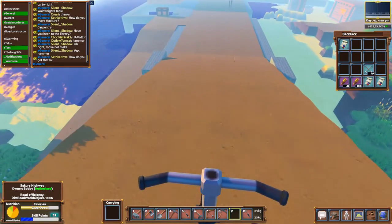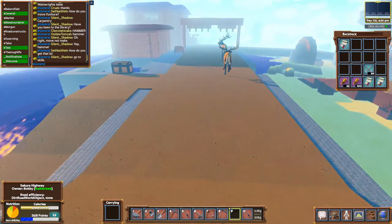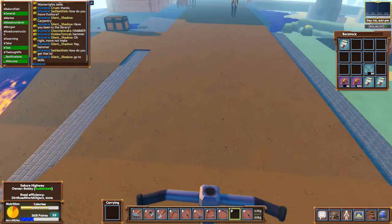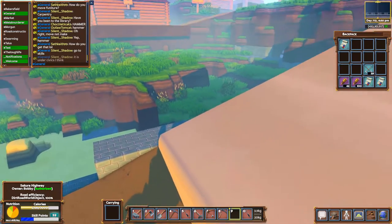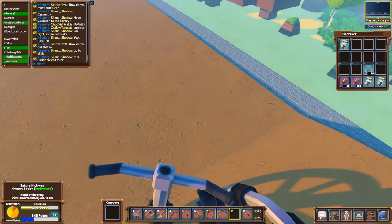On a stone road we have 120% movement speed, and on a dirt road it's 100%. Note that even with the parking brake on, the cart still slides — that's one of the glitches.